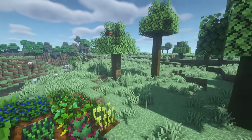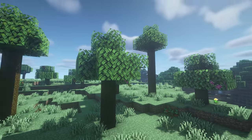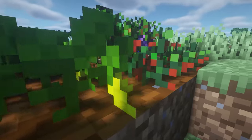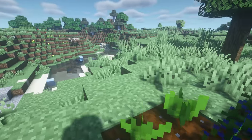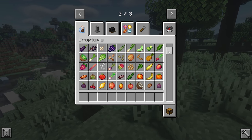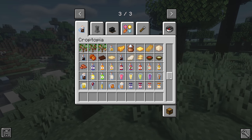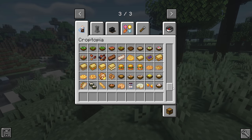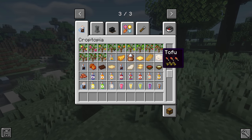Up next we've got Croptopia, which adds 58 plants you can grow in the ground, 26 tree crops, and over 200 foods. There are all different types of fruits, foods, seeds, saplings, jams, drinks — everything. It even adds a little guidebook to help you throughout the game.